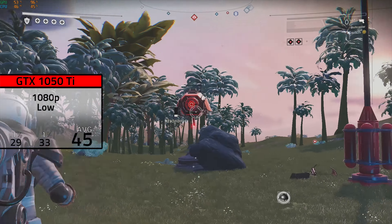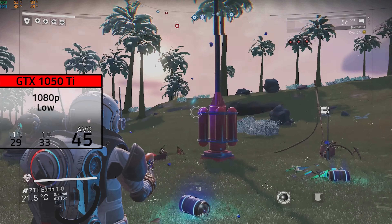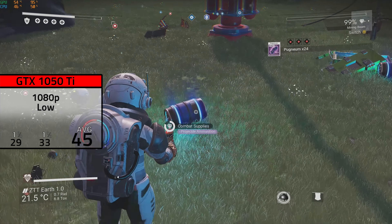For our last Nvidia card, here we have the GTX 1050 Ti. Some of you might not even consider this a budget card, but here we could actually get into 1080p resolution for once, and still with low settings it averaged 45 FPS.